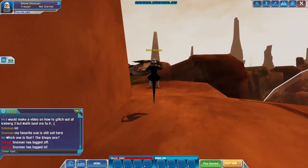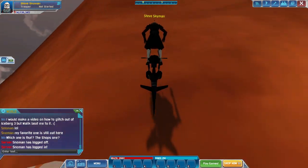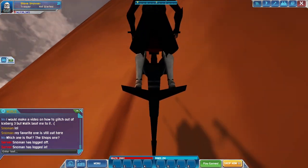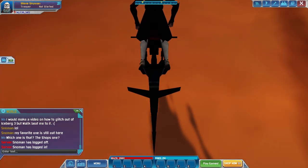Alright, here we go. Just choose a part of the wall and start jumping up it. I don't think it really matters which one you do, but I'm going to try over here. I guess this might be the best way to do it.